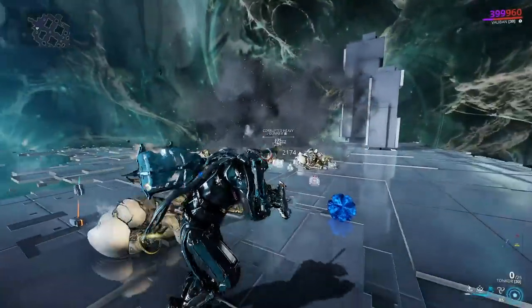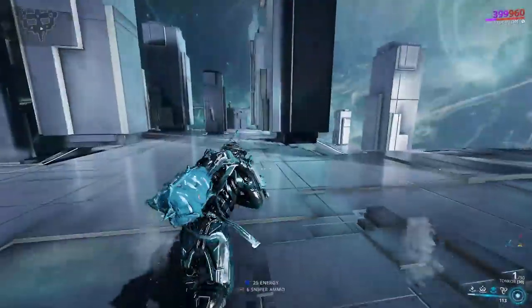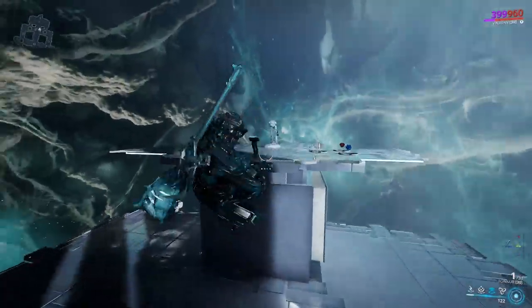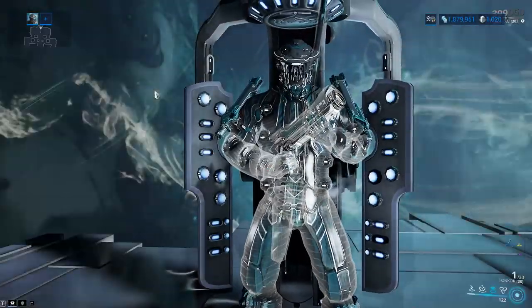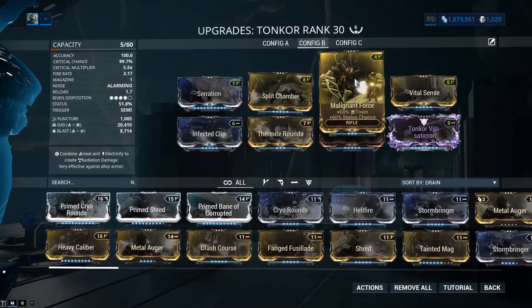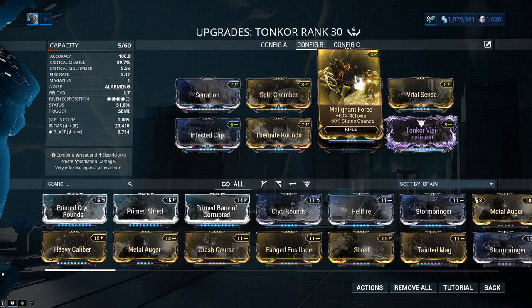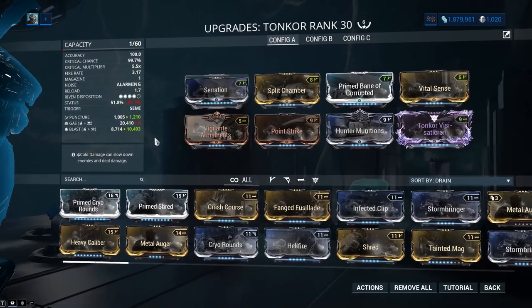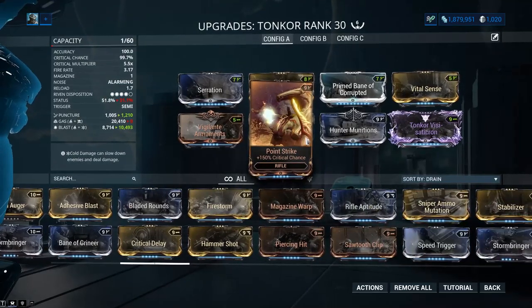I can shoot him in the head — 11,000 damage. Gas proc maybe — I don't know. Could it have been a bleed? I doubt it. I don't think we have slash damage on the thing. Yeah, that was a gas proc. But you got to get headshots on all these targets to get really good numbers, otherwise they'll look very lame. That's the thing you got to remember about this thing.